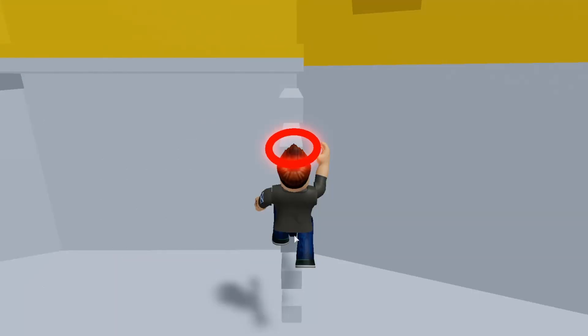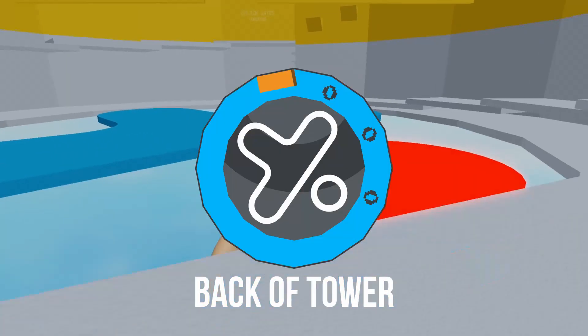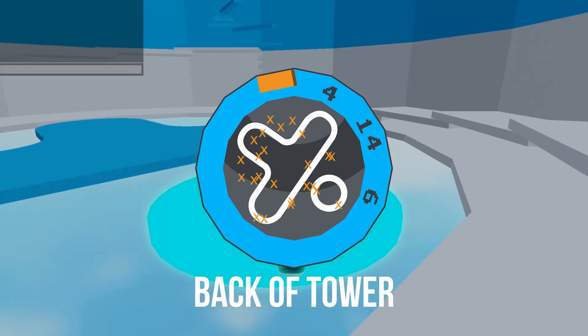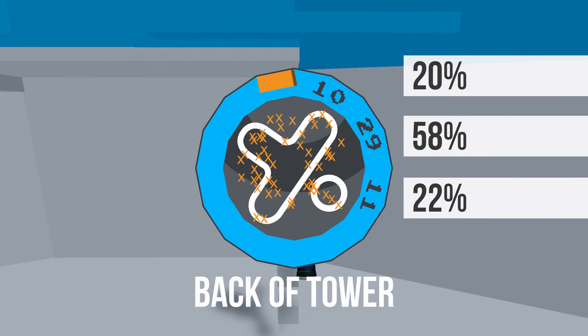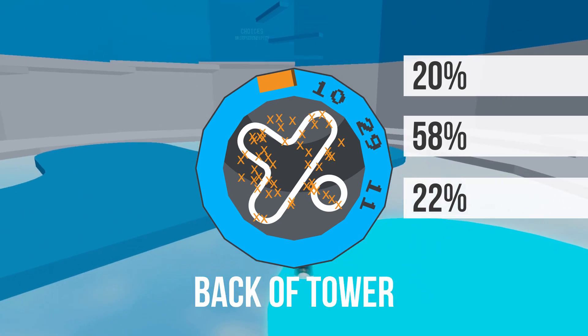Now let's see if standing at the back of the tower, as far away from the ladder as you can be, will affect results. This time the middle zone was exactly the same as the baseline results, coming in at 58%. The other two zones were closer though, with values of 20 and 22%.